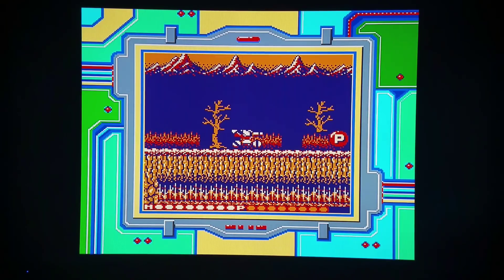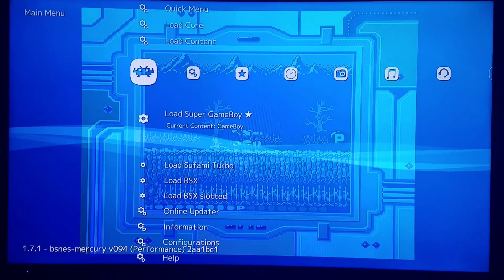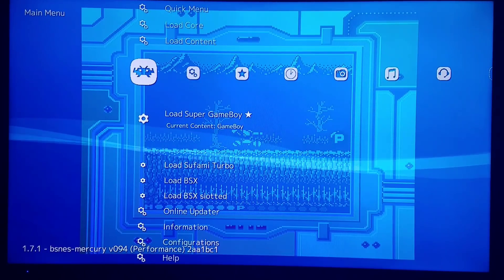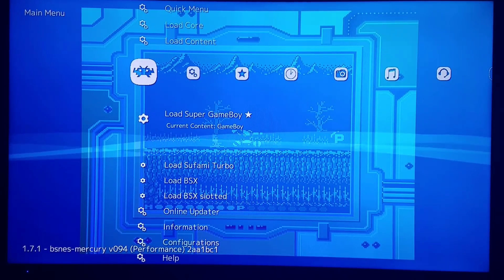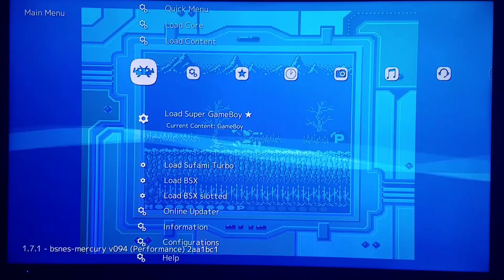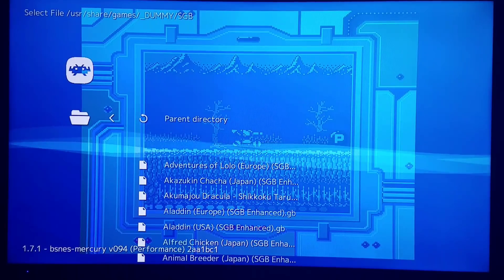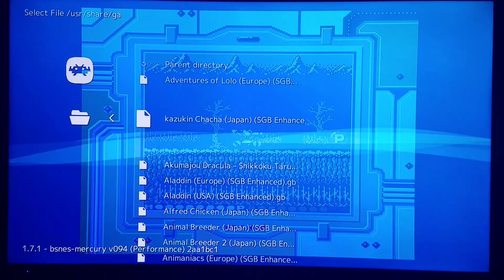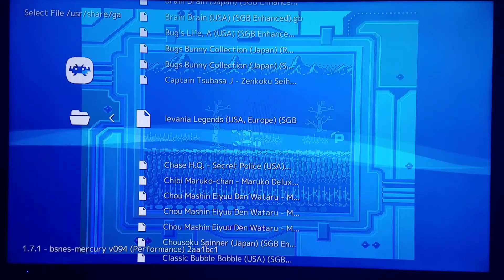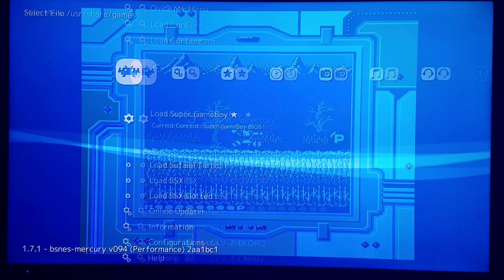This is Blaster Master. Now I'm going to load another game. I'll go back to RetroArch options — this is a really cool border and it'd be great to see it done for custom borders. I'm going back to 'Load Super Game Boy.' You have to initially load the BSNES core or load content as a BSNES game. Once you do that, you get this option. I'm going to load another Super Game Boy game — we'll try Castlevania Legends, which is Super Game Boy enhanced.